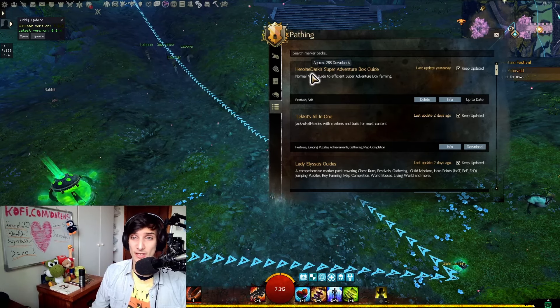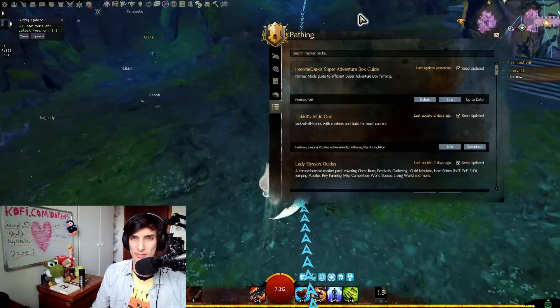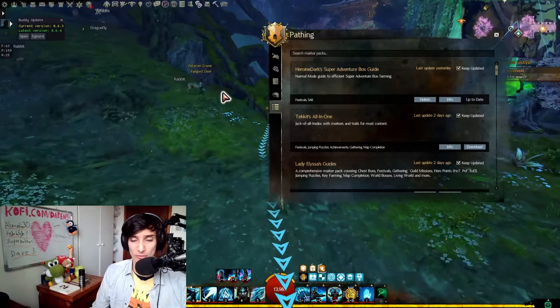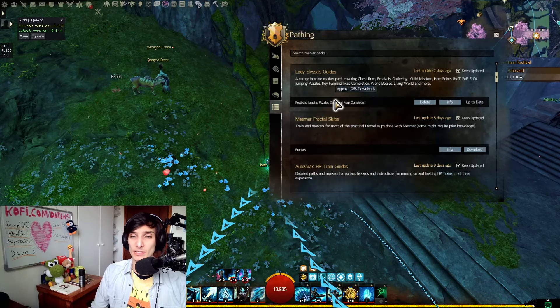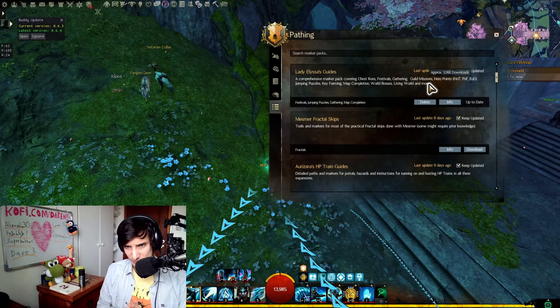I really like Heroines Darks for the super adventure box guide — I think it's pretty cool. It doesn't really have anything else other than the normal mode, but for exploration and normal mode to get all the dig sites and other stuff, I think it's very, very good.